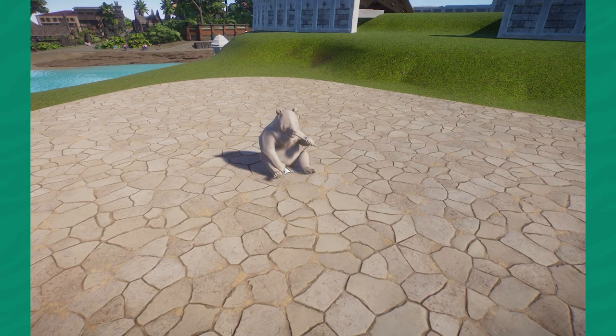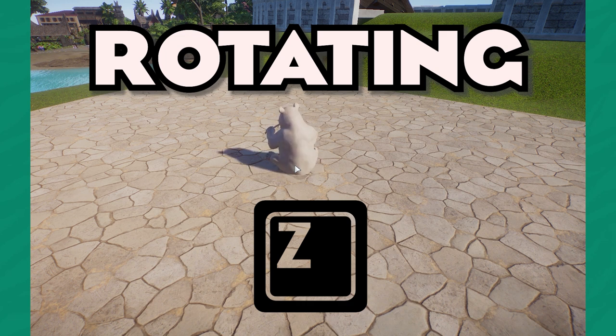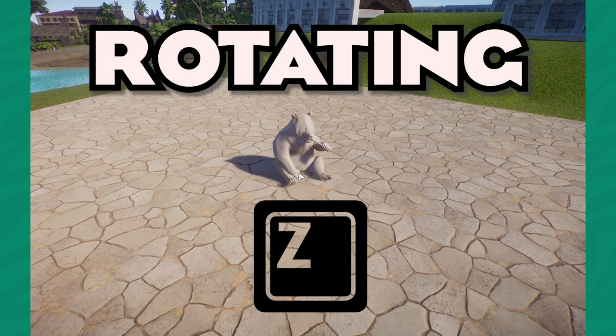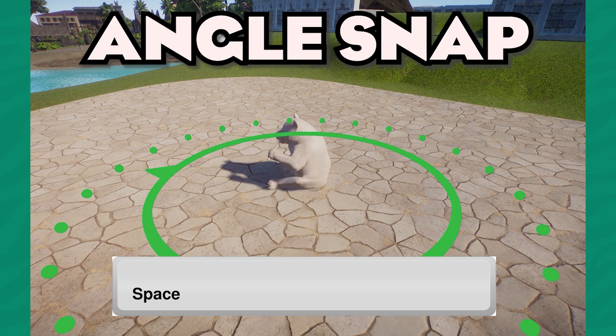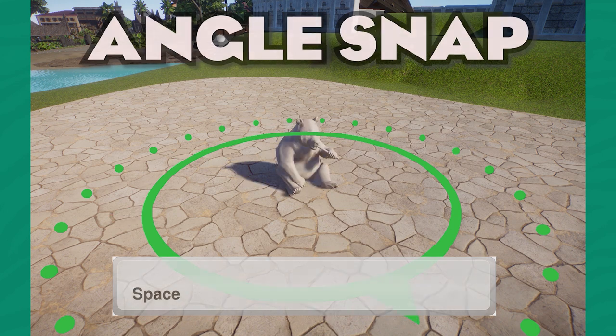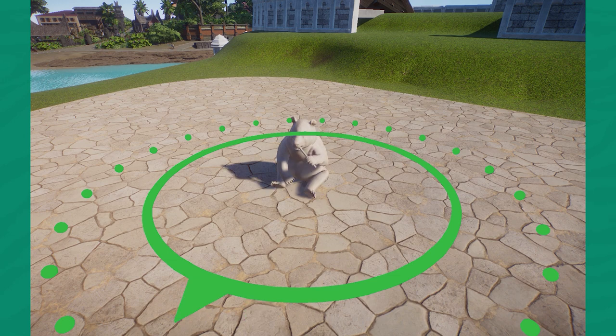Moving on, we're going to learn how to rotate items easily. The Z key is what you're looking for, and it works exceptionally well once you pair it with the Space key. This gives us angle snap, which does incremental rotations of anywhere from 15 to 45 degrees, allowing you to create much more dynamic and accurate rotations.